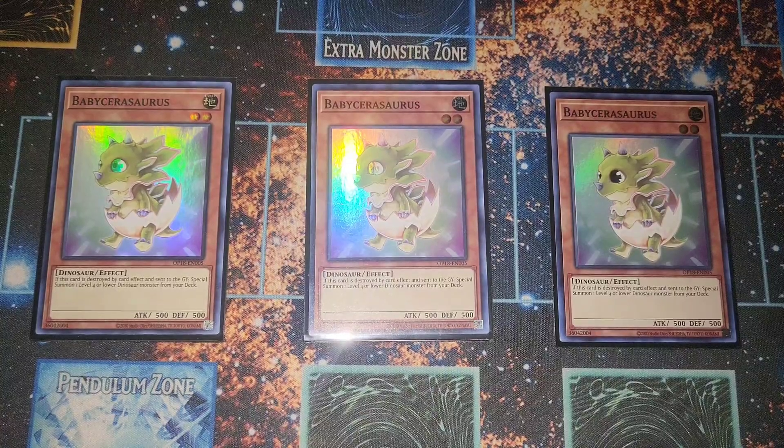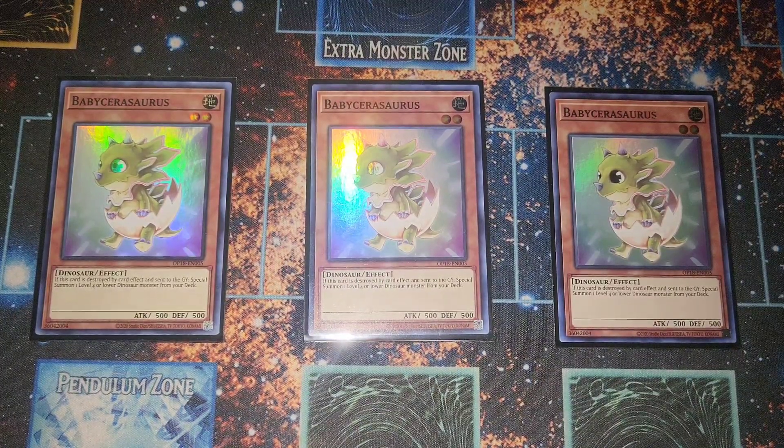Next, for our baby dinosaurs, we have Babysaurus — it's not once per turn, so you can cycle it extensively. You need this at least at three because we run the scrap combo as well. You'll burn through at least two during the scrap combo, so Babysaurus is just insane.